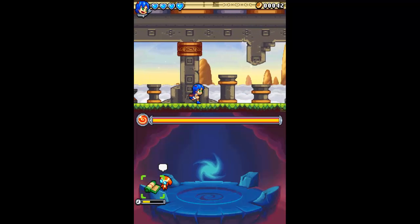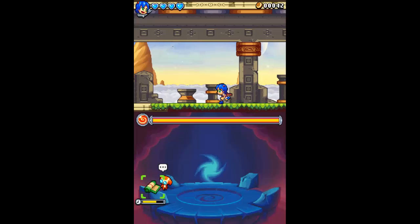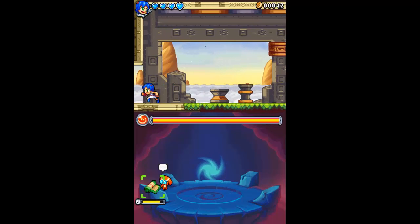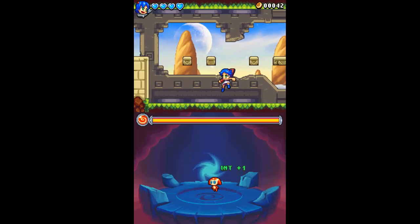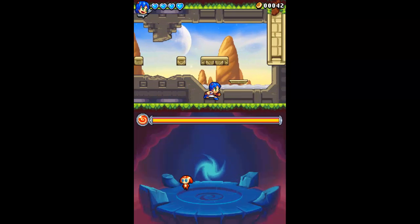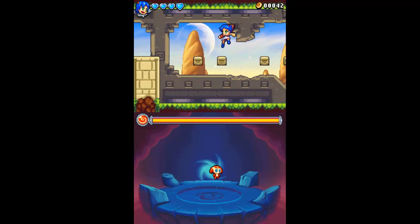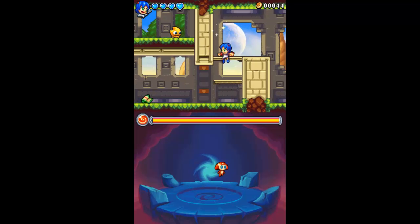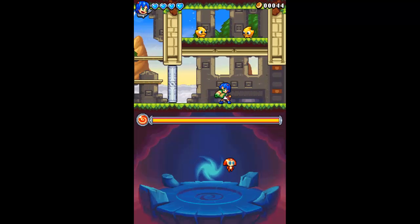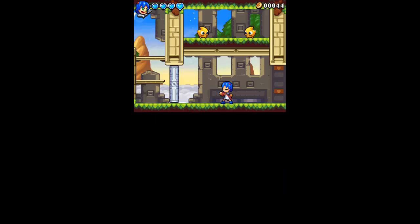Let's go this way — you know what, I'll just do what the map says. I'm sure it's telling me to go this way for a reason. Put my phone on vibrate so I shouldn't get any more interruptions from people texting me. Chomp learned Vertical Spike.